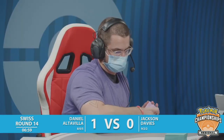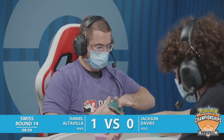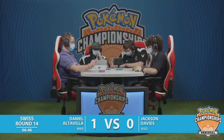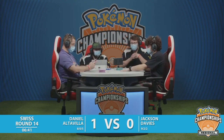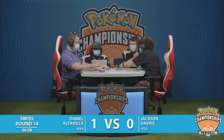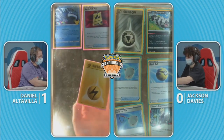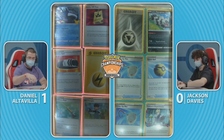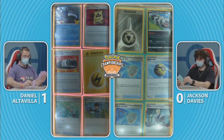It came down to what was left in the prize cards for Jackson, and that's why it's so important early game to know exactly what's in your prizes — it can help form your strategy for later. There's so much to track. Jackson kind of had an early gauge of where the Scoop Up Nets were, but you can't look that deep into the future. Because there's so much spread damage — not just Sableye but also Raikou — you need those Scoop Up Nets ready.